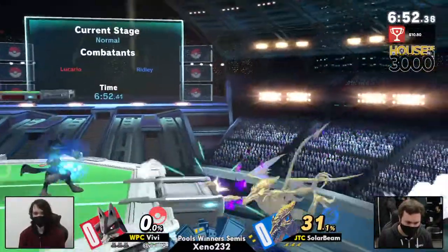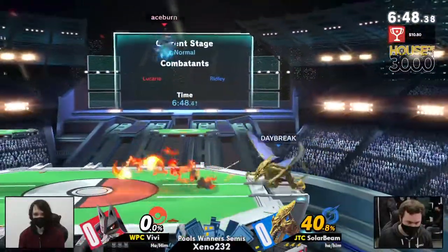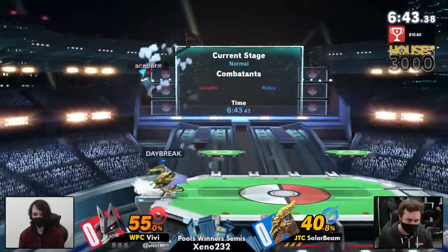Already VB getting in some of those low aura combos that we've seen so often. Great use of the aura sphere to catch the jump from ledge there by SolarBean. SolarBean looking to get something started right now. Great use of that.